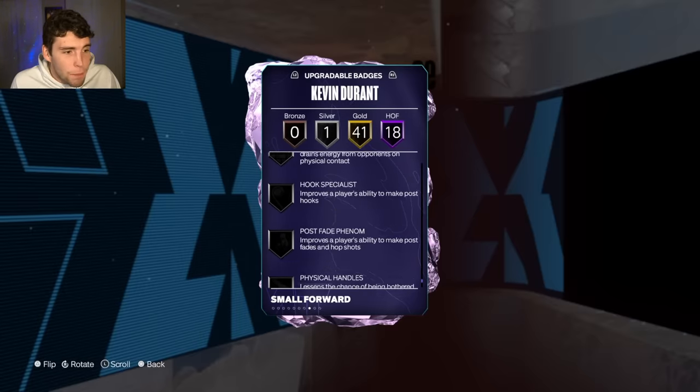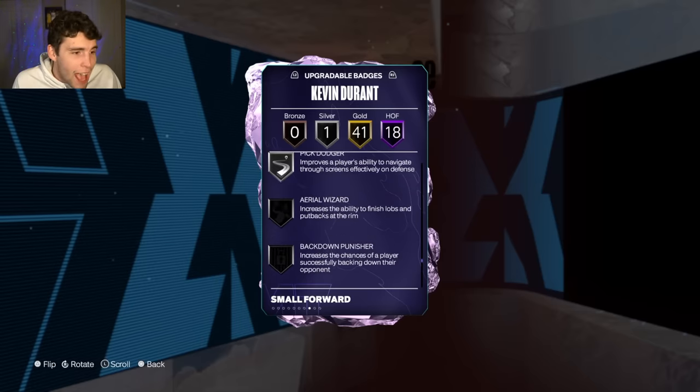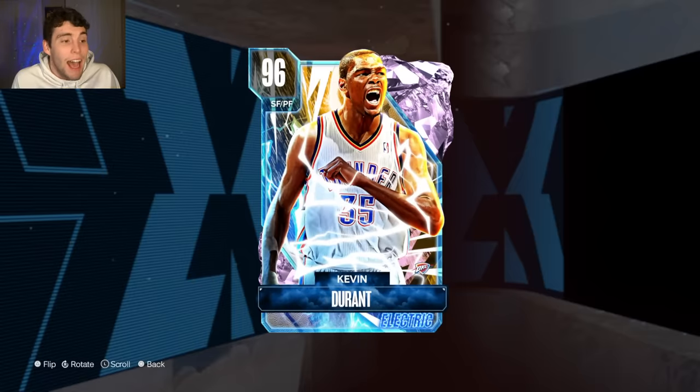Badges I'd like to give him — you're probably looking at Physical Handles, Brick Wall, Rebound Chaser, Box Out Beast, Ankle Braces, Rise Up, and Dimer. Any combination of those badges, I think, can help KD out quite a bit.